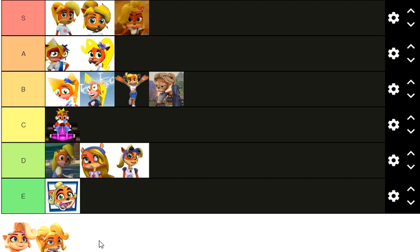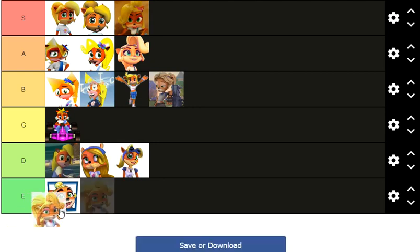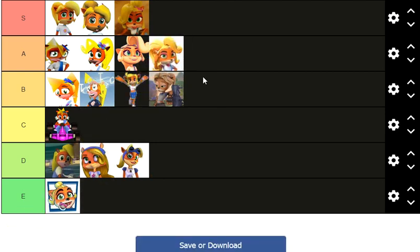We've got two left: Crash Bandicoot 4 and Crash on the Run. Crash Bandicoot 4 — great game, great character designs. It's not quite S tier, but I would give it A tier. And then Crash on the Run is the new modern look for Coco. The only thing they really changed on her is, for some reason, her eyebrows stand out a lot more — I think it might be because her fur color was changed. Along with Crash Bandicoot 4 Coco, I'm going to put her up in A tier.